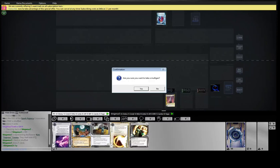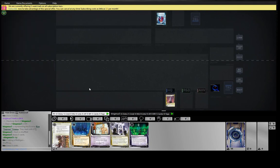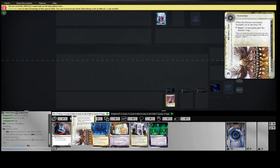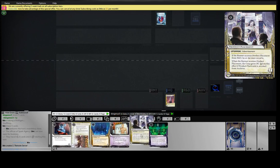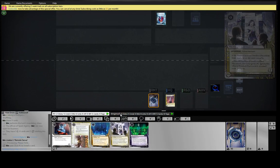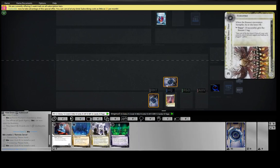Hey guys, we're here playing Spark, one of the new NBN IDs from Data and Destiny. Pretty reasonable mulligan. We've got our Turnpike, which is small and taxing and annoying, and we've got a few more random things we can put out. So let's throw down this Adonis and we will see.